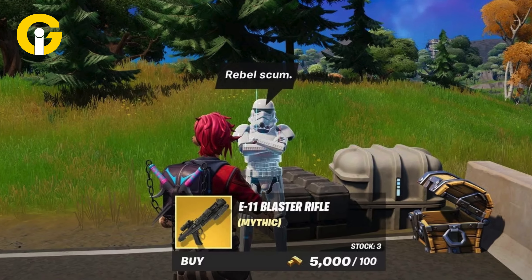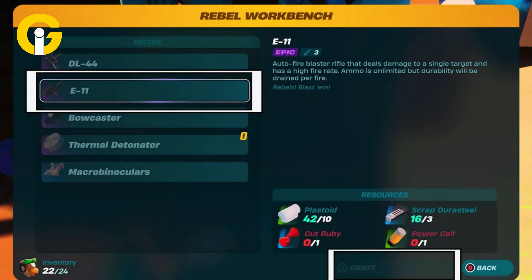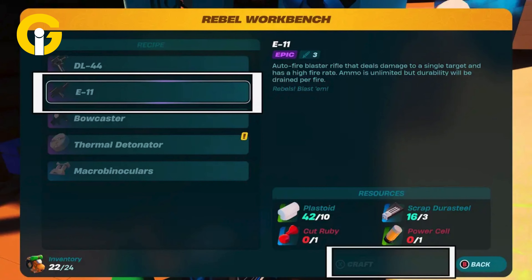For an E11 blaster, you'll need 10 Plastoid, three scrap Durasteel, one cut ruby, and one power cell. The station is the rebel workbench.